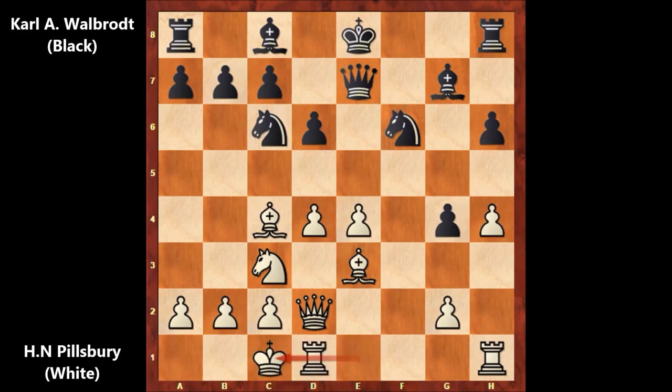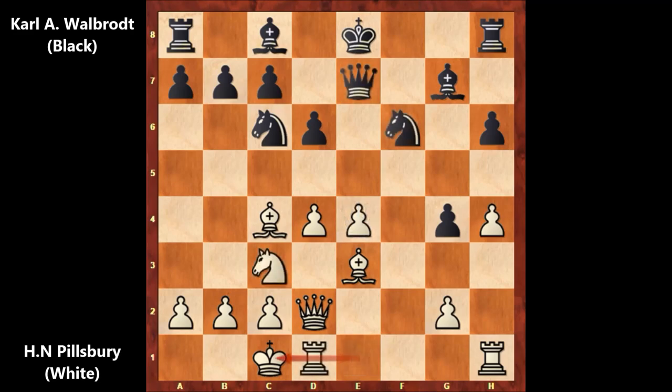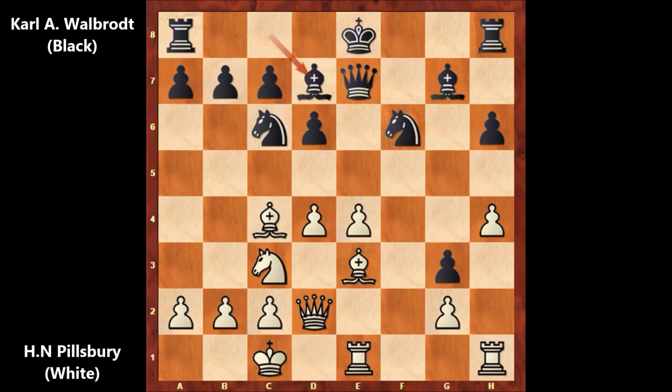Filsbury castled queenside, leaving the pawn, but black pushed the pawn to g3. Capturing that pawn is dangerous for black because after queen takes on e4, then rook from d to e1 lines up the rook with the queen, and moving the bishop creates a discovered attack on the king — very dangerous for black. So instead, after Filsbury played rook from d to e1, we have bishop to d7, rook from h to f1, and king to d8 — black feels unsafe.